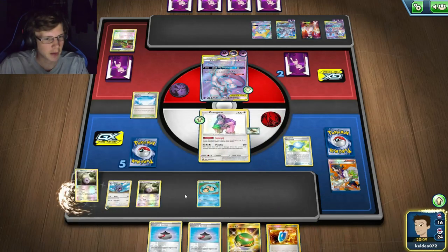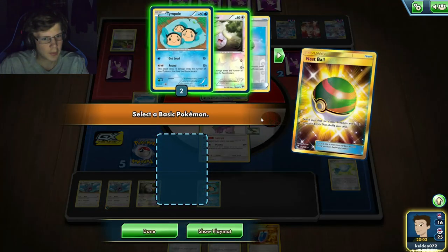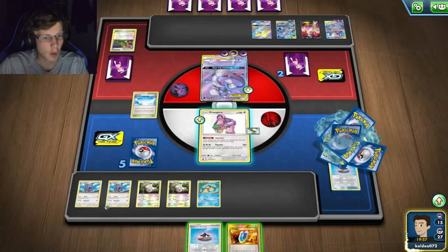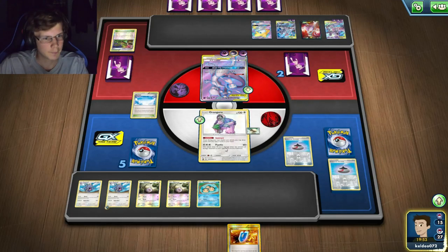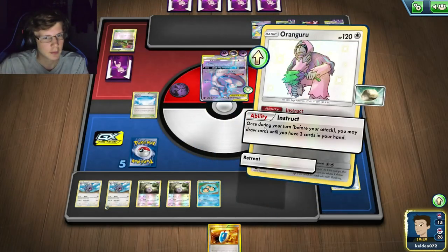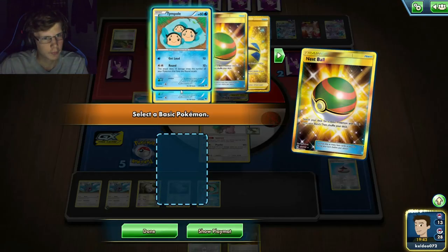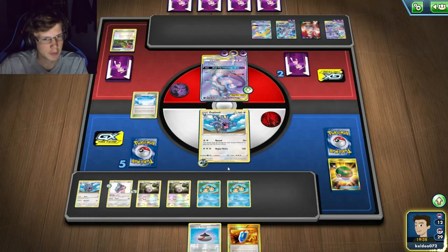I literally have to attack this turn. I think I can thin for one more thing - I can evolve another Pokémon. I've got five Rounders and I just need any basic. Any basic right here with two cards left. We are still in this! I one-hit him right here - I'll take that!